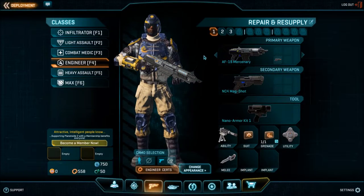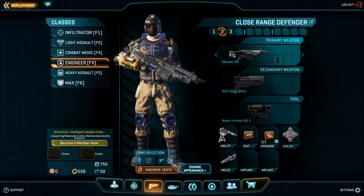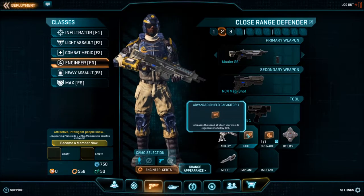The second loadout, called Close Range Defender, is different in that it has a shotgun and the Advanced Shield Capacitor, which synergizes even more with the Engineer's already better-than-average shields.